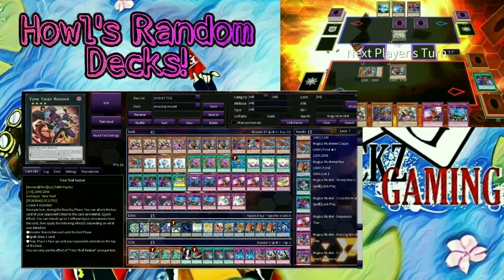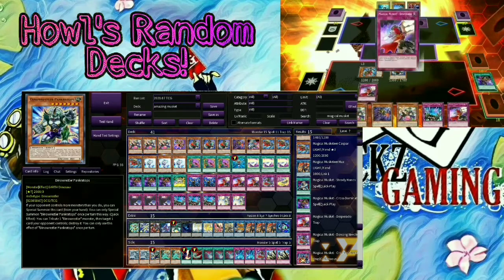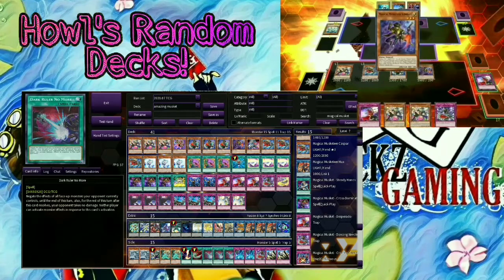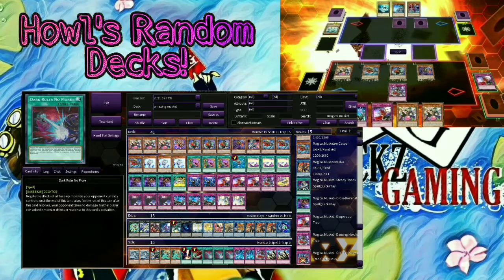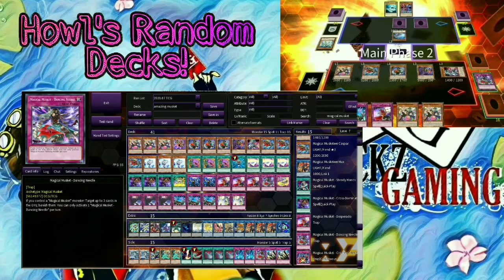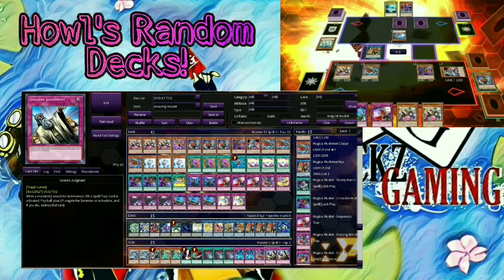For the side deck: 2 Gamseals, 1 Dino Wrestler, 2 Lancia, Raigeki, Harpie's Feather Duster, Dark Ruler No More — really budget-friendly now especially with the structure decks. Tri-and-Treacherous Trap Hole, another Dancing Needle in case you need to remove more stuff, and rounding it up with 2 Solemn Judgments in case you need to slow down the game even more.